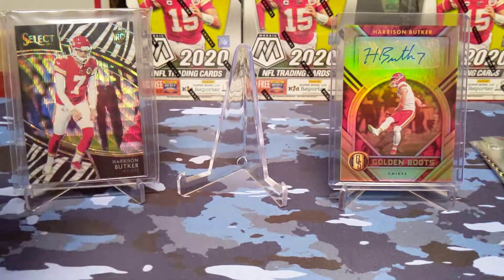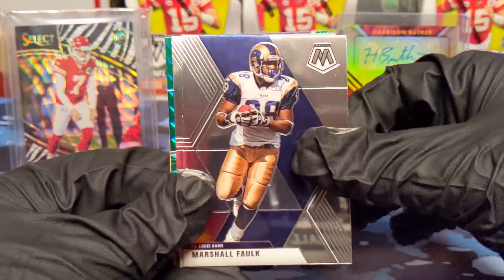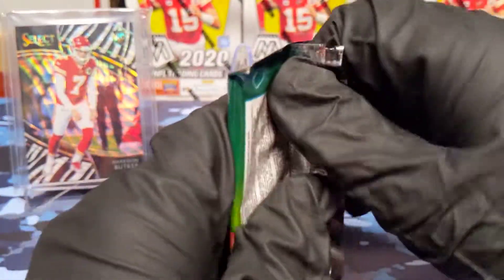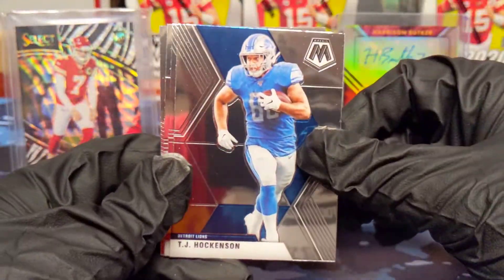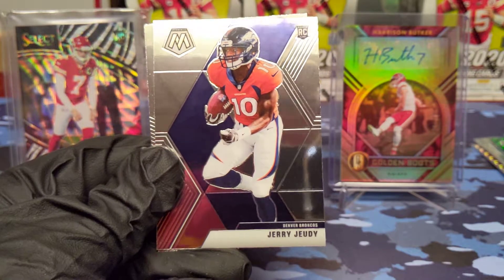Definitely like to see the best players from your team from the past couple years. Mark Ingram green coming up — Marshall Faulk, Justin Jefferson NFL debut rookie. We have a rookie Bill Gabriel Davis and a kid reporter. Hawkinson, Rice, Jerry Judy rookie. Old school Ed Reed — two packs left.